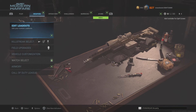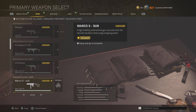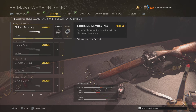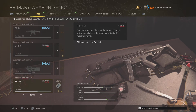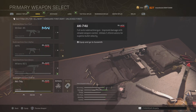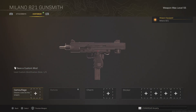Head over to Warzone, and then you can use like an SMG for example, or a melee. Let's go with the Milano — anything with gold or diamond, whatever you want. So I'll go with the Milano here and go to camouflage.